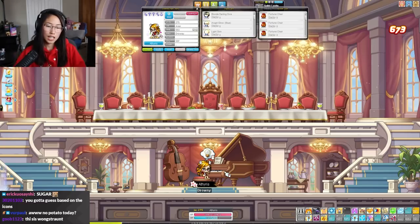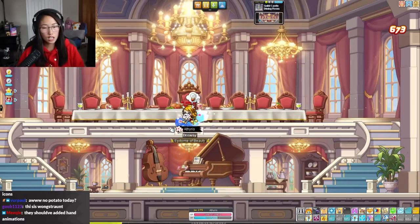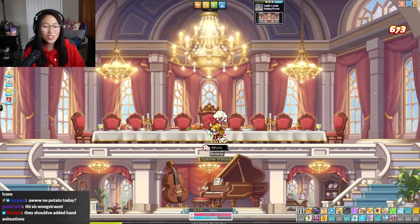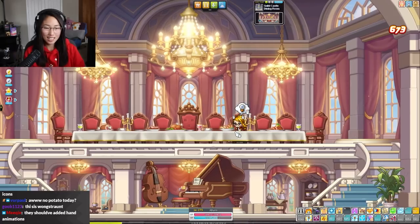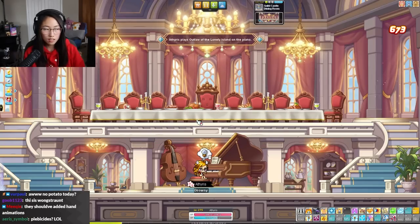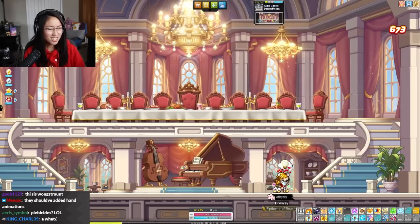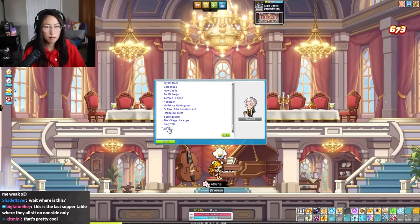You can come in here and just sit at the piano. The music changes for everyone — there's a cooldown on when you can change the song. You don't actually have to sit there, you can walk around, and you can sit on the chairs too. This would be such a cute guild photo. I think the dining room is like purely cosmetic.